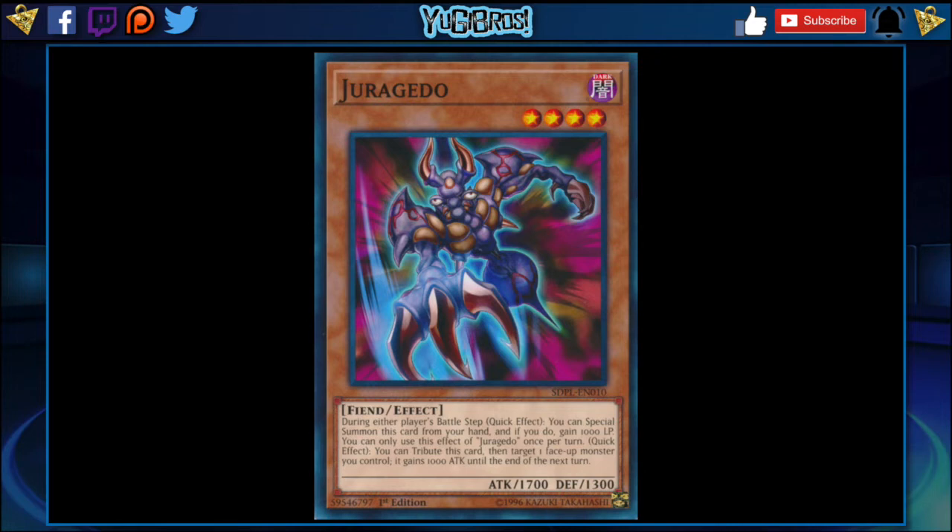Competitively, getting an extra thousand life points in Speed Duels is really nice, and you can summon this during the battle step which is kind of ridiculous. You can only use that effect of Juragedo once per turn. Its other effect is a quick effect: you tribute this card and target one face-up monster you control — it gains 1000 attack until the end of the next turn. This could be really really good. I don't think it's overpowered but I do think it's really strong and this would definitely be a competitive card you'd probably play in everything, because you get an extra 1700 beater during a battle step, gain a thousand life points, and then as a quick effect you can tribute it to give something on the field an extra 1000 boost.